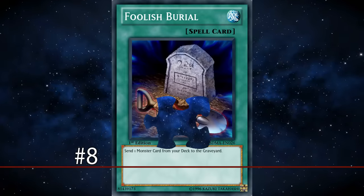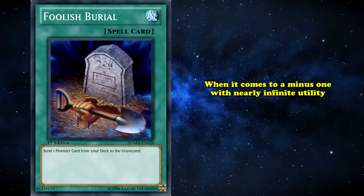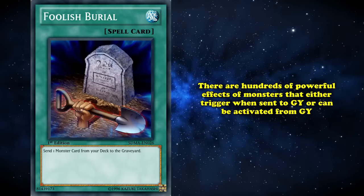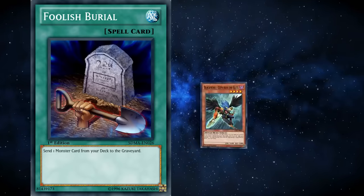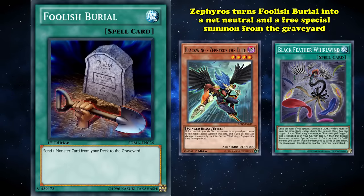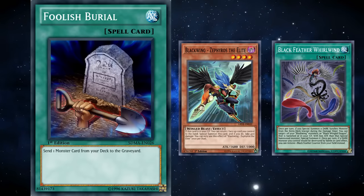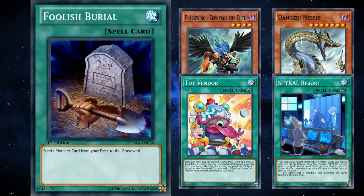Next up at number 8, we have Foolish Burial. This spell card simply states you send one monster from your deck to the graveyard. When it comes to a minus 1 with nearly infinite utility, Foolish Burial is one of the best examples in the game. There are hundreds of powerful monster effects that either trigger when sent to the graveyard or can be activated from the graveyard, like Blackwing Zephyros the Elite, who can special summon itself by bouncing a card from your field back to your hand.